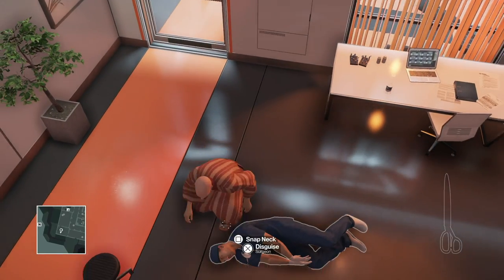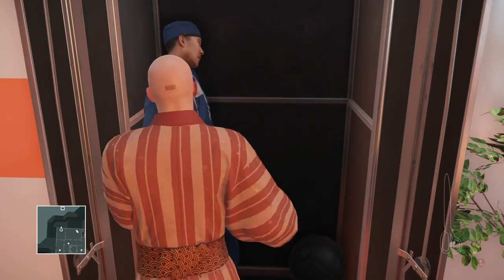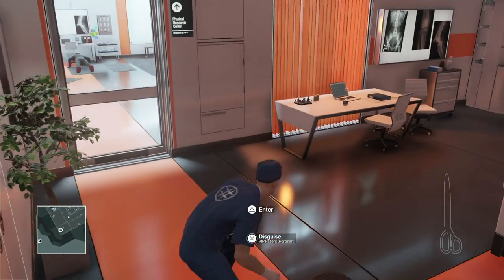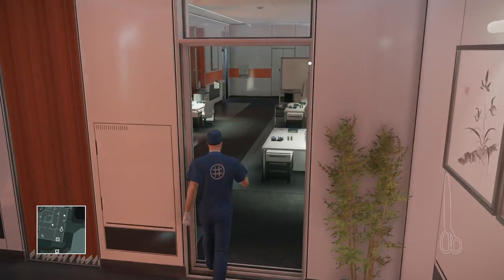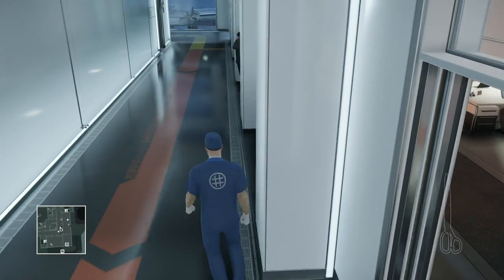The first thing you want to do is carefully get this guy into the closet, and carefully take his disguise, because if those guys next door are not doing push-ups, they can easily spot you. The doctors over here, not so much. Watch out for the one doctor that's an enforcer and his guard right here.